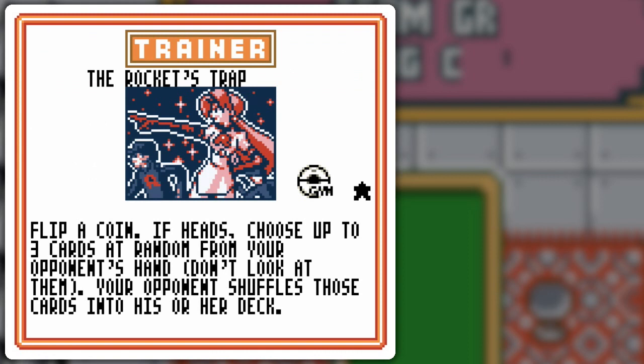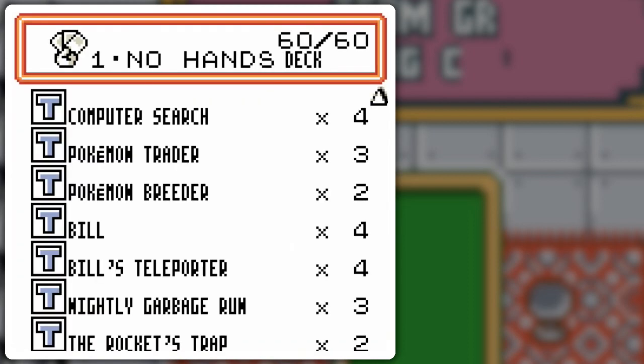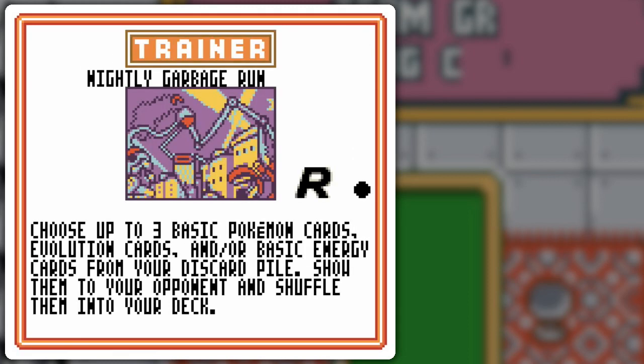On a coin flip of heads, Rocket's Trap shuffles up to three cards from your opponent's hand back into their deck. That could potentially just ruin their chances. Because remember, on their first turn they put out two or three basic Pokémon, which drops them to four cards in hand. You play Rocket's Trap, get the coin flip — knocks them down to one card. That's a pretty degenerate card too, as is Vileplume, which should not have been made. Another card that probably shouldn't have been made is Rocket's Sneak Attack, where you check their hand and shuffle a trainer card back in of your choosing. But since I showed that before in the Wigglytuff deck, I'm showing the Rocket's Trap instead, since it fits the no-hands theme. And Nightly Garbage Run is just to recycle whatever I need back into the deck so I can redraw it if I need to reuse it.